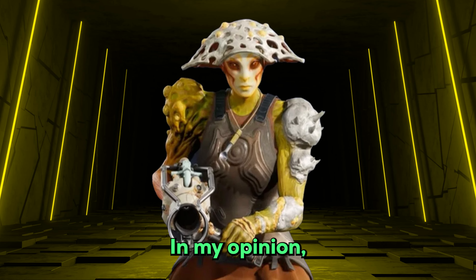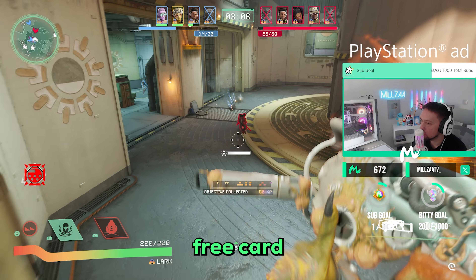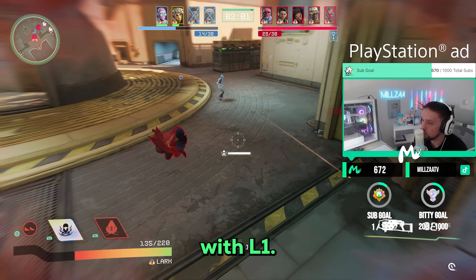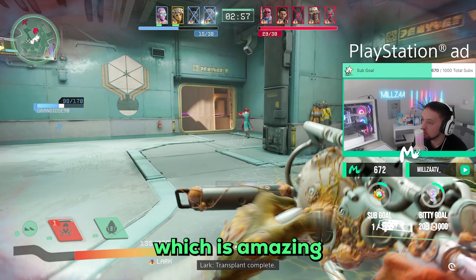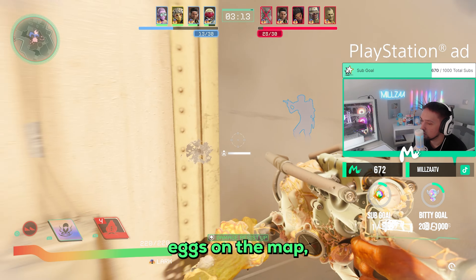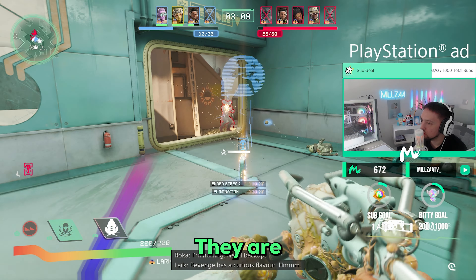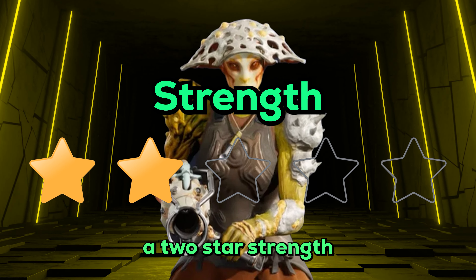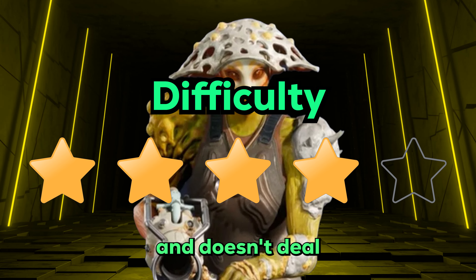Next we have Lark, in my opinion the hardest free gunner in the game. He has a great get-out-of-jail-free card with his L1 ability: you set down a safe location, then teleport back to it when in danger — amazing for going in, doing damage, and getting out. His R1 plants eggs around the map which can stack up and buff you and teammates, but they're easily shot by enemies. I'll give Lark a 2 star strength and a 4 star difficulty — he requires way too much setup and doesn't deal enough damage.